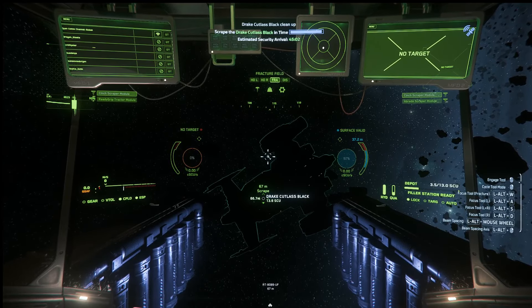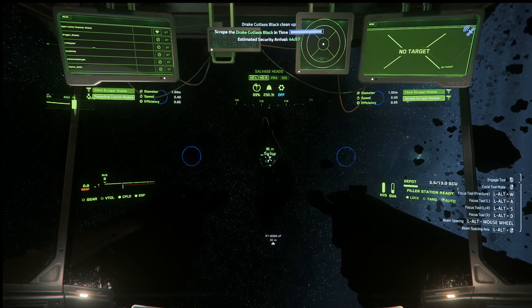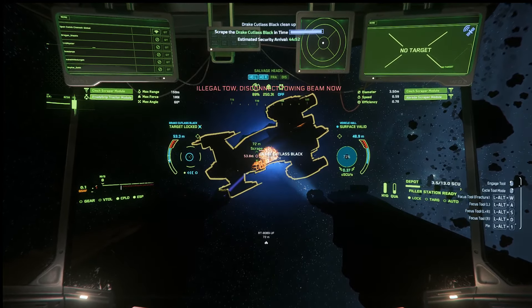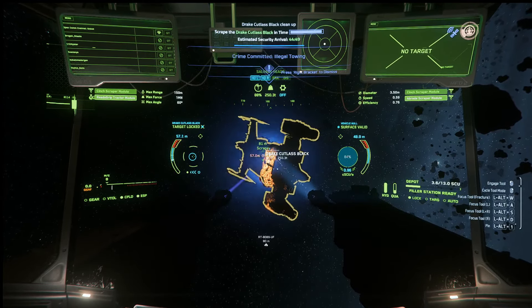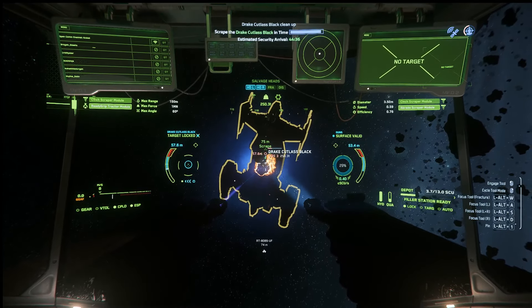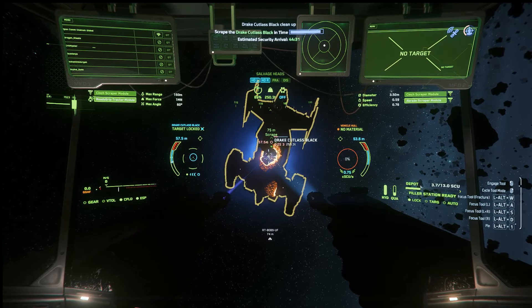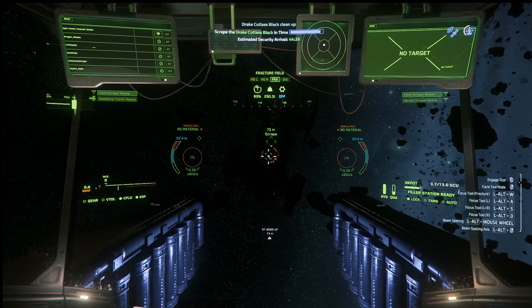Don't worry — Star Citizen has actually thought about this one. If you go to that view, which is Control S on the keyboard, and right-click on it to change mode, you'll find that the tractor beam is actually working. It will grab the ship you're targeting and stabilize it, stopping it from spinning — something you couldn't do in previous patches.